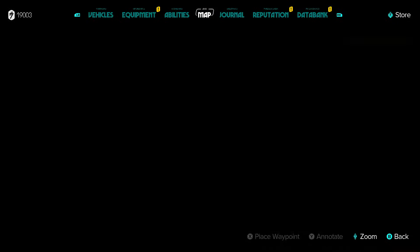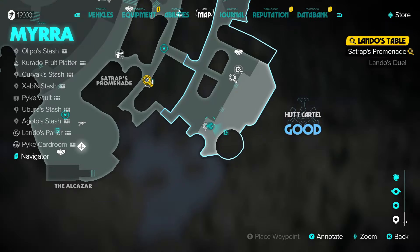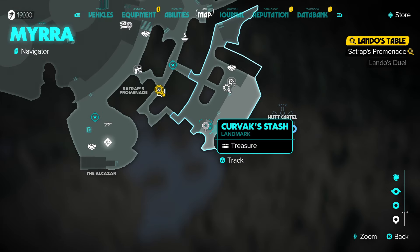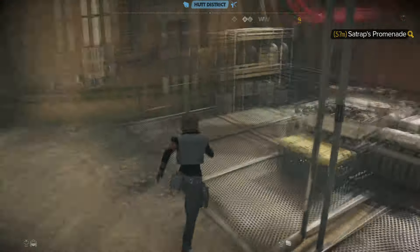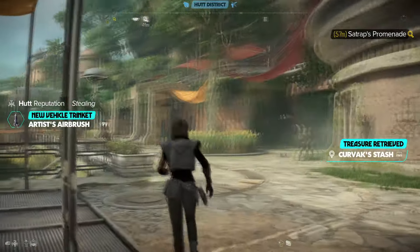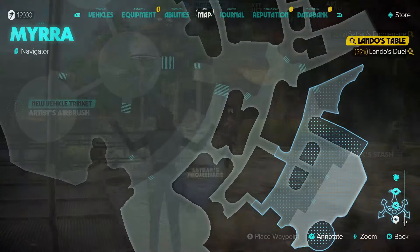This is where I am on the map. The next one is right here in the Hutt Cartel's hideout. There are a couple of people blocking it. What you're going to have to do is wait for this guy to move on, then send Nix over to distract the other guy. Now everybody's nicely distracted and we can go ahead and steal it. That guy saw me — oh well.